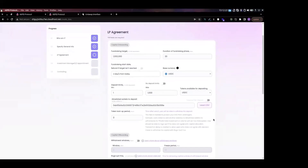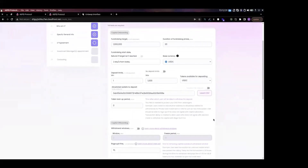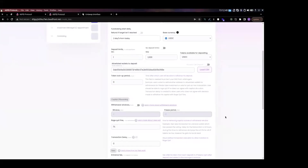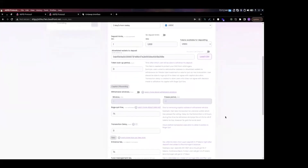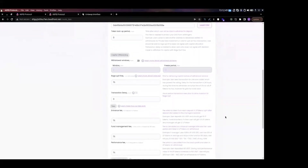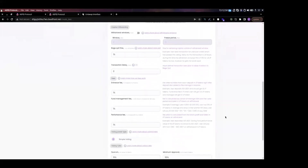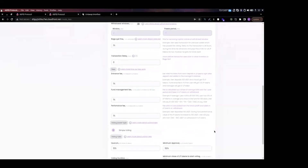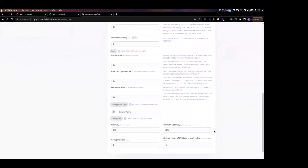You specify the LP agreement by setting onboarding rules such as fundraising target, duration of fundraising phase, whether there will be a refund if the target is not reached, the base currency for profit calculation, deposit limits, tokens available for depositing, and allow-listed wallets via CSV upload. There's also a lock-up period to protect from flash loans, withdrawal windows so the manager can balance capital — for example, withdrawing funds every two days within a 13-day window — and a rage-quit fine applied if capital is extracted early.